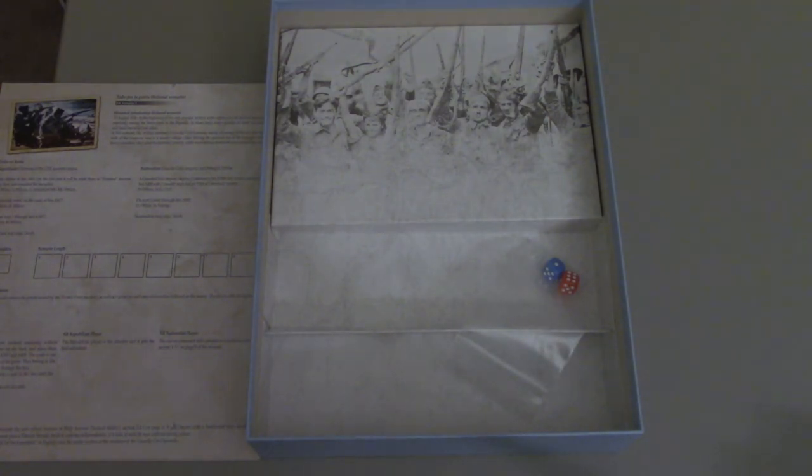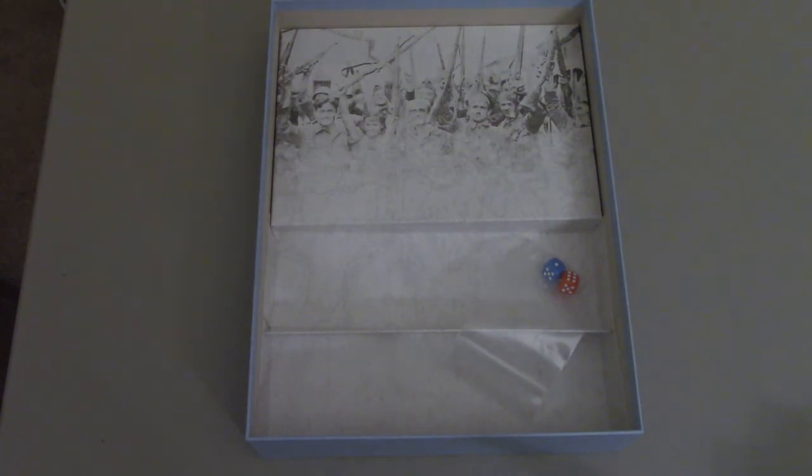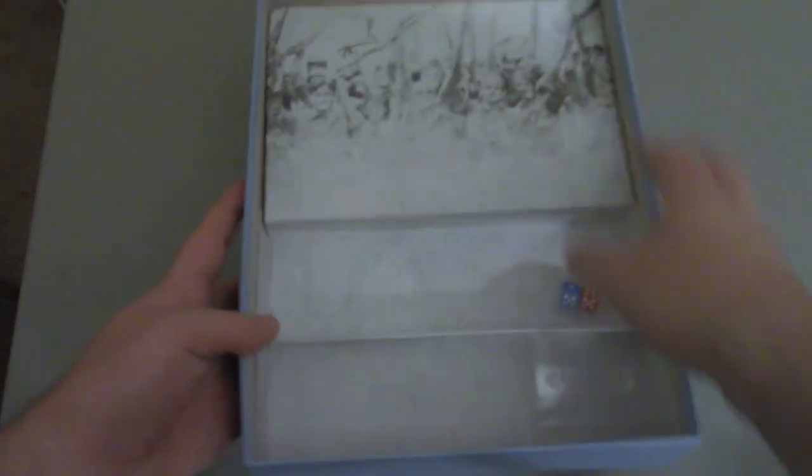We have a morale chart — one side is in English, one side is in Español. You have a penetration chart, combat tables, and tables for random events. Over here you have scenario cards. There look to be maybe 17 scenarios, which is quite a lot. And you have some nice artwork here. Nothing else in the bottom of the box.